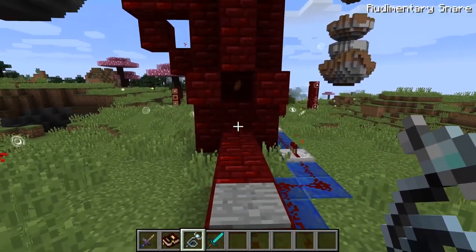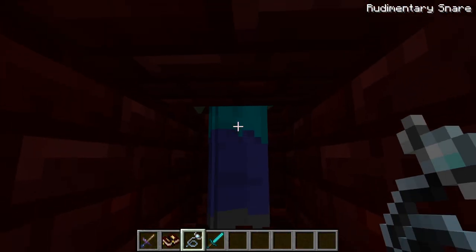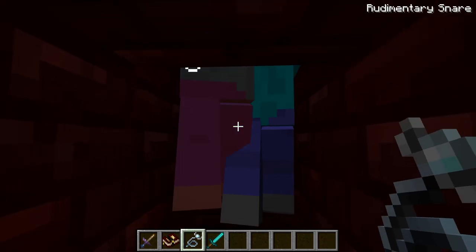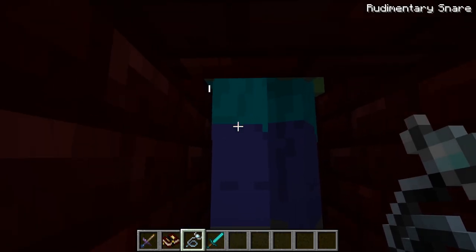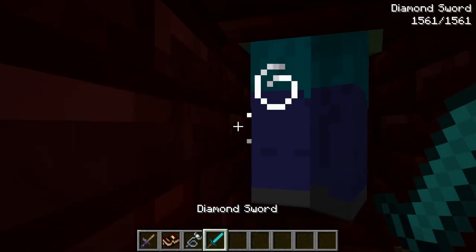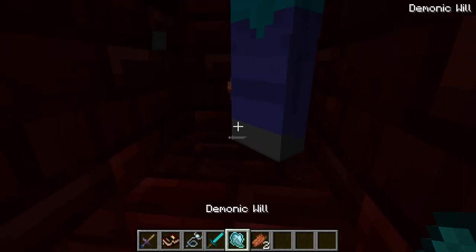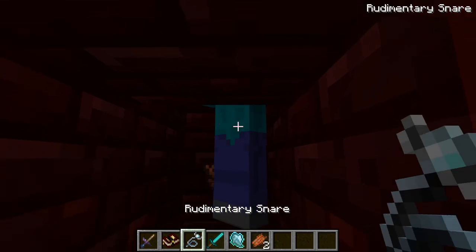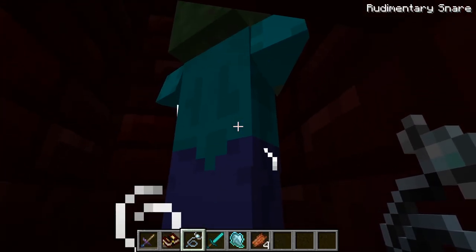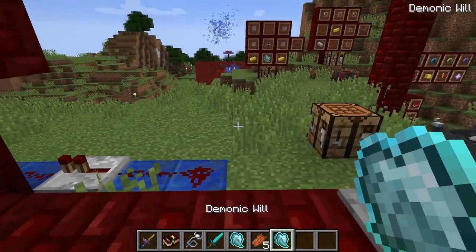To get demon souls, you get yourself some monsters and throw the snare at them. If it actually hits them, it'll create those little white sparkle effects. It actually deals no damage, but if you kill a monster with those sparkle effects, it drops some demonic will. If we can hit this one here — he starts sparkling, we strike him, we get another piece of demonic will.